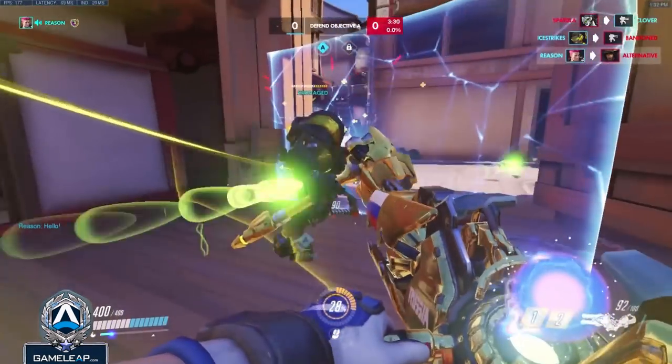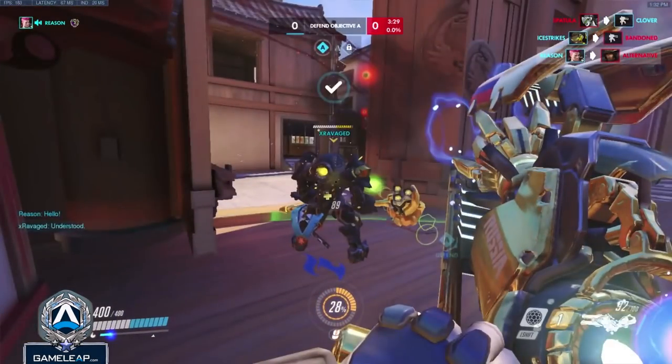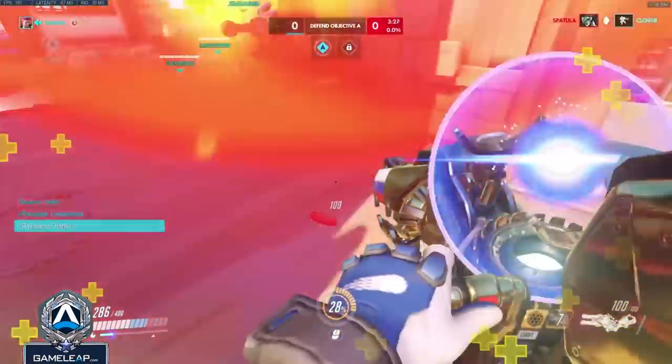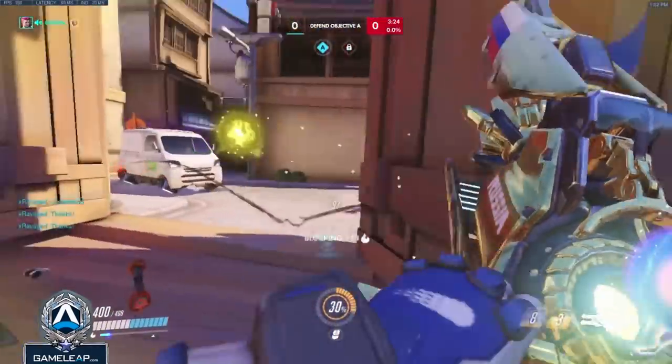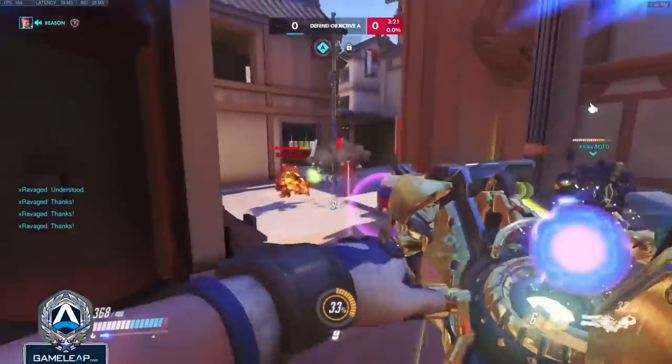Here the enemy Junkrat flanked to high ground and dropped the trap directly behind our Rein, which is actually a really good play and our Reinhardt did not see it. But because of my good bubble management I'm able to protect my Reinhardt and completely nullify its value. This is the carrier potential of Zarya — bubble management can protect and cover up a lot of mistakes.